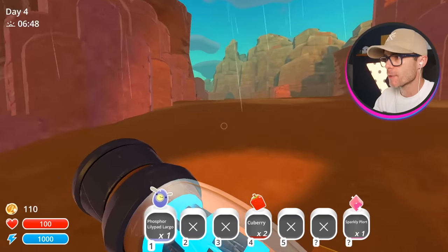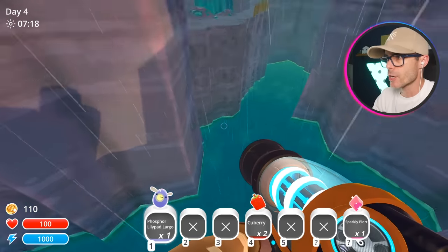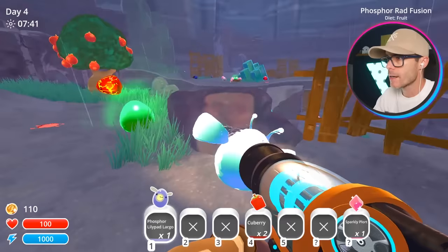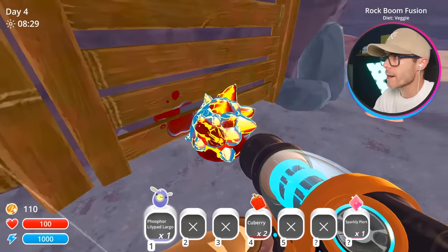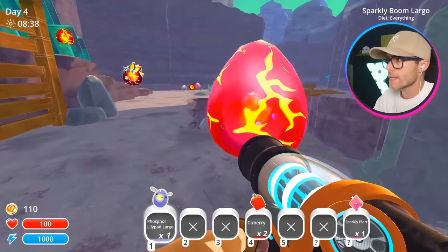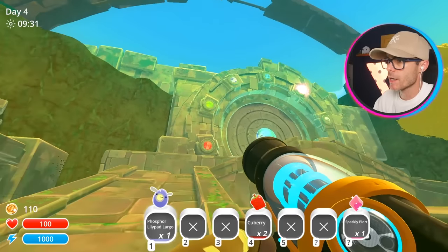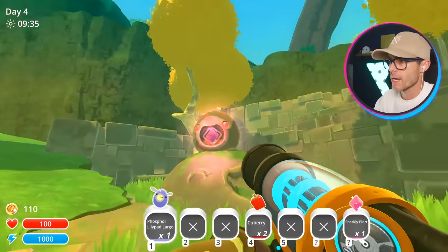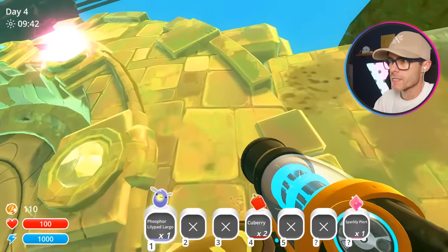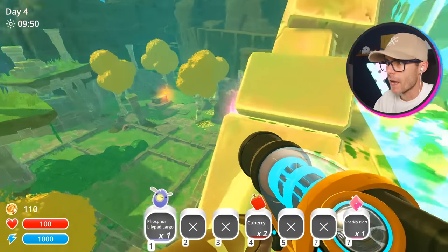Do we need to find all the plorts to get into the ruins? No, we don't, because we've got the jetpack. We could just fly out over the ocean. Let's go. Oh, it's pouring down rain and my boots are going to stink. Phosphorad — oh I can't take you. Boom rock fusion — come on, get in my gun. I want to take him home. That's one of the coolest looking slimes I've ever seen. Normally you need to get one of each plort and spit them into these things over here, but I could just yeet myself over the gate. Oh no, I can't — it's got a barrier. I'm going to have to go collect all the plorts.